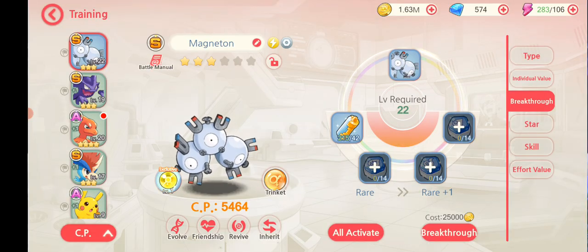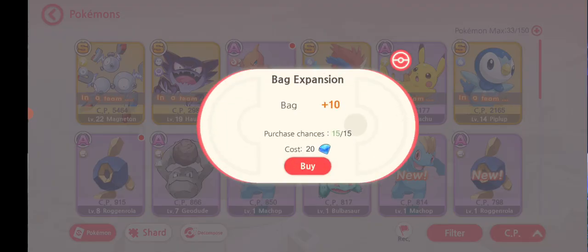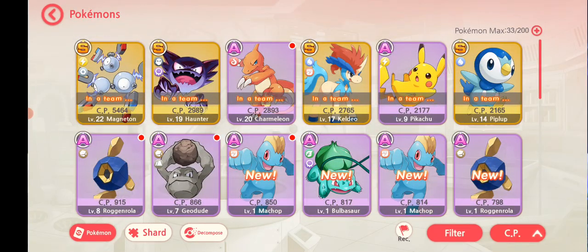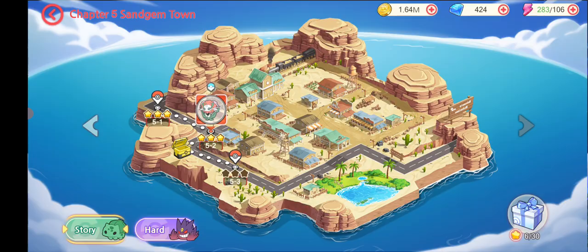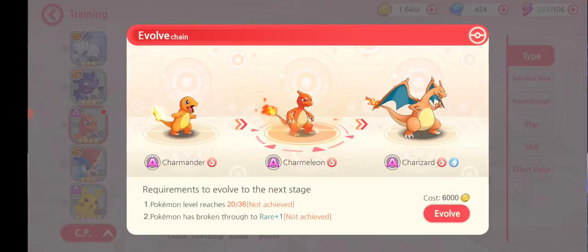Stage 6.6 is the first time you can get the breakthrough items, so I basically need to get to stage 6 to get them. You can upgrade all the way up to max Plus 10. I should probably max this out but it's getting expensive so I'll leave it for now. There are chests that spawn on the campaign map — once you've unlocked them they give some decent rewards.